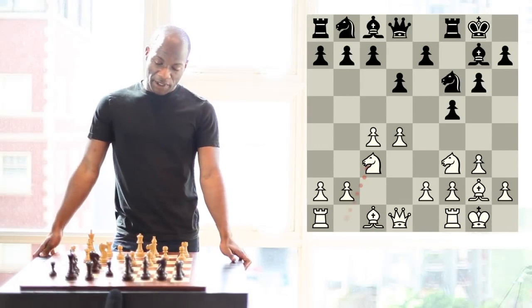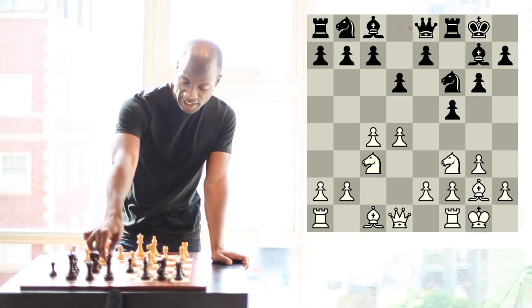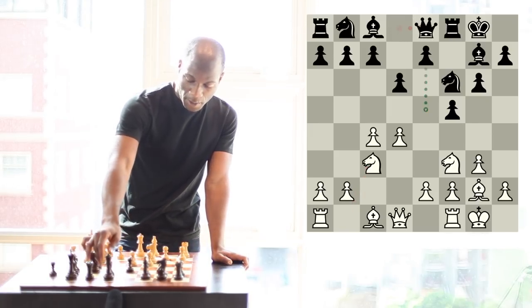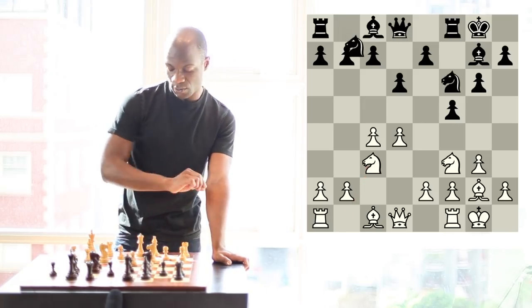In order to start working on his plan to activate the position, black normally plays the move queen to e8, preparing pawn to e5. But before we look at that, I want to take a look at this move knight c6, which we just mentioned.